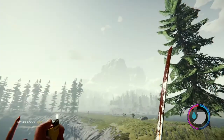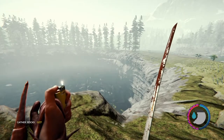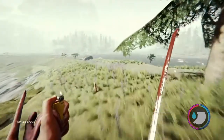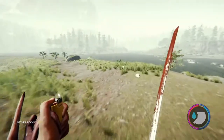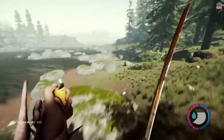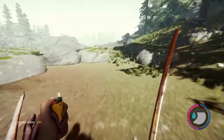You're going to end up getting into the sinkhole, stand up, take a right, and you're going to see the great river — the giant river that cuts the map in half. It's impossible to miss. You're just going to want to follow the shoreline all the way down on the right.